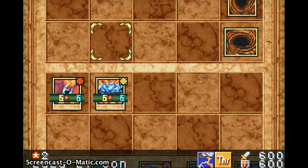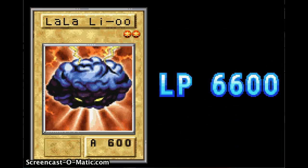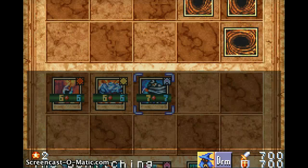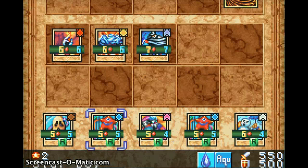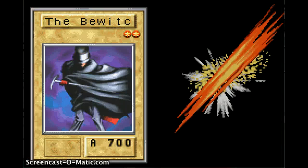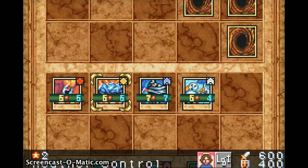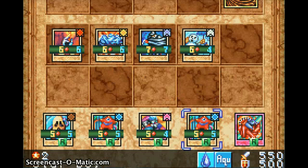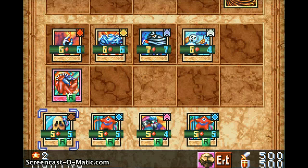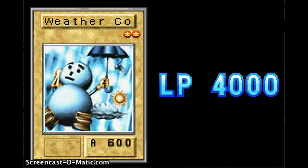Alright. I'm gonna put an Ediboggen in — basically, what Ediboggen does is that any card that has 1,000 attack or less, it destroys it off the field. Or it destroys it when it attacks you. So it's what's called a trap card.